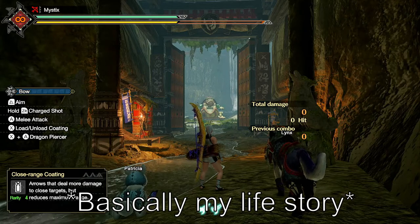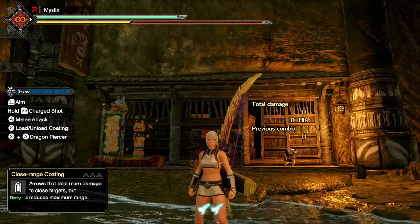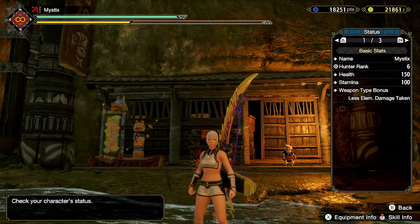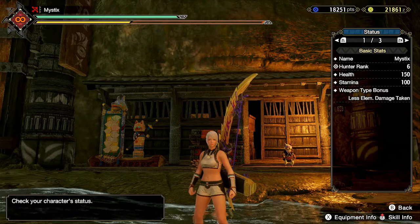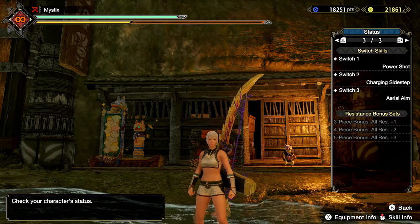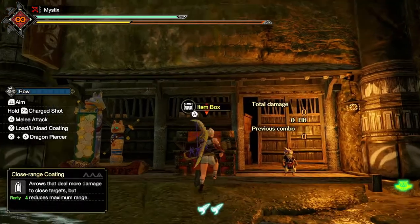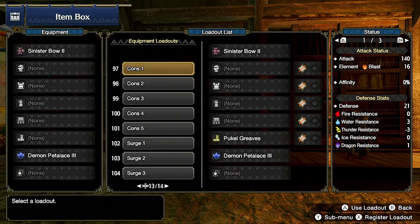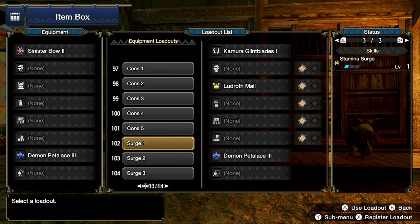For the testing we are going to be using the training area. For my current set, I don't have constitution yet, so this will be my baseline values. After that, I have sets made for constitution 1, 2, 3, 4, and 5, and I also have stamina search ones, but we'll be using those later.